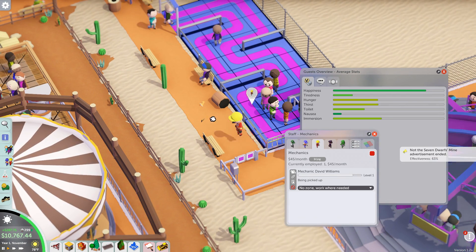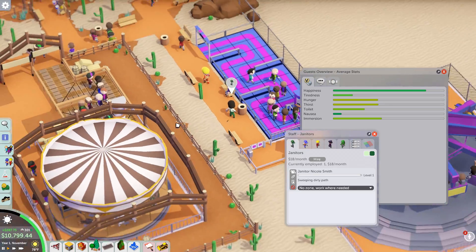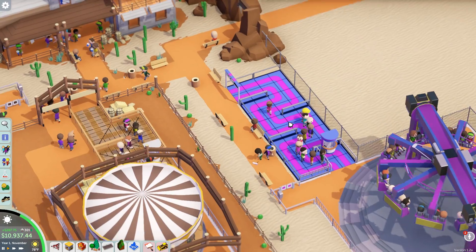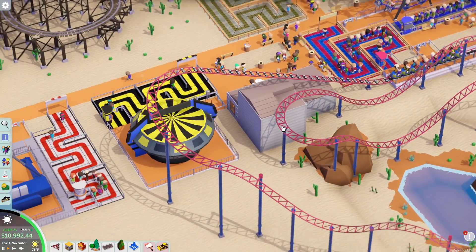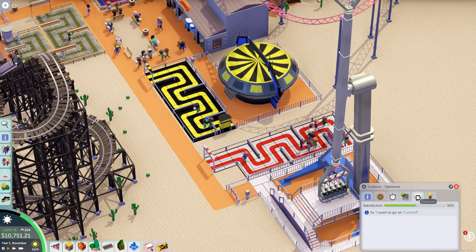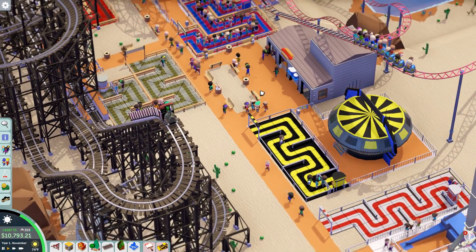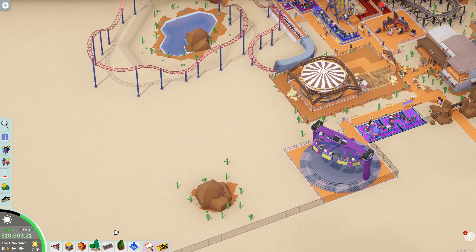63% effectiveness — that's terrible, barely over half. God, we wasted so much money on that. There are actually people in the queue line though — nah, not really. For some reason they'd much rather go on the junior coaster. I should just build another one of those — double junior coasters, double the fun. The turbine — there are people coming down here for it so I guess it's good. What are we charging for it? Probably not enough. Look at that intensity though — that's pretty good. Let's get the coaster research going and then I'll probably stop researching to get my money back. I'm gonna build a roller coaster right now — it's gonna be a wooden coaster.